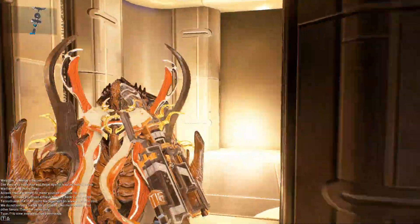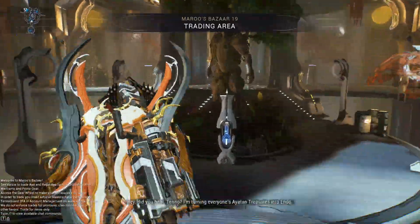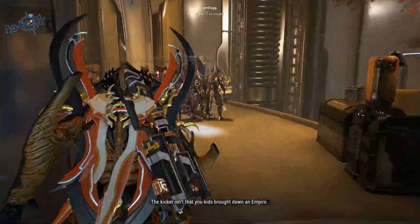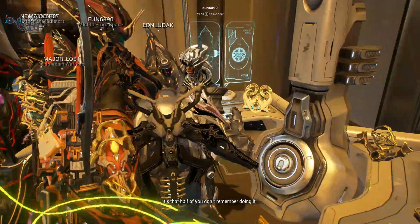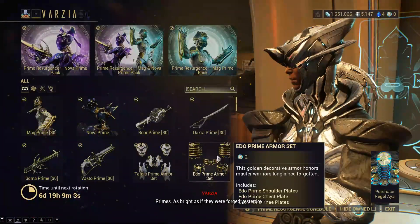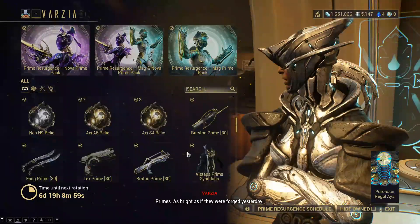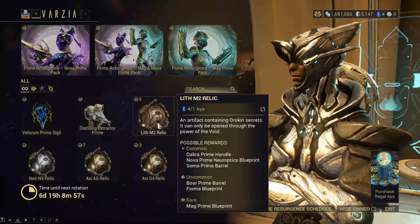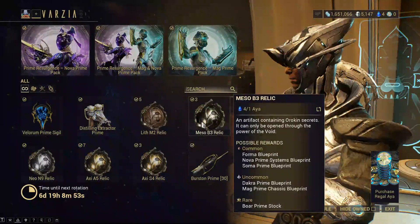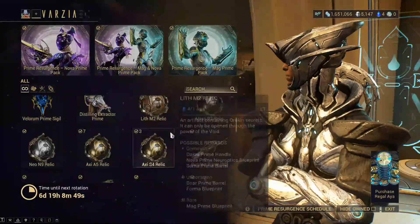To spend your Aya you're going to want to head on over to Maru's Bazaar and head right up to this new NPC located right here in the back. This is going to be the vendor for this event. You can use your Aya to buy these vaulted relics — for example here we're going to be able to get the Mag Prime, another Mag Prime item, and here a third Mag Prime item.